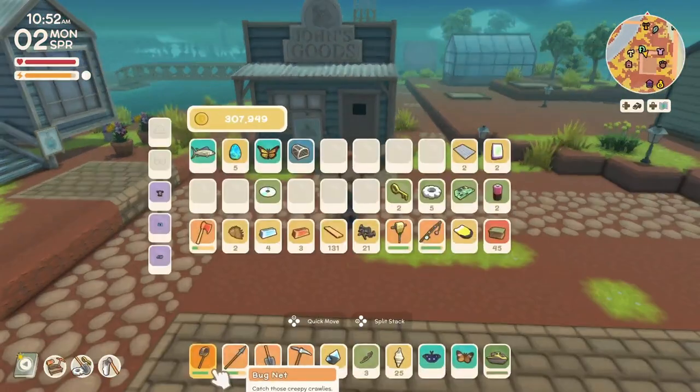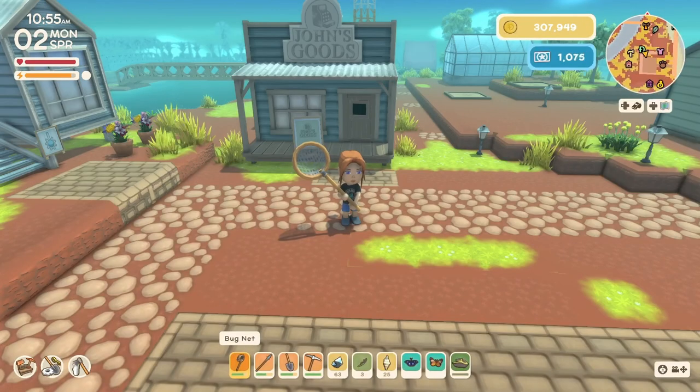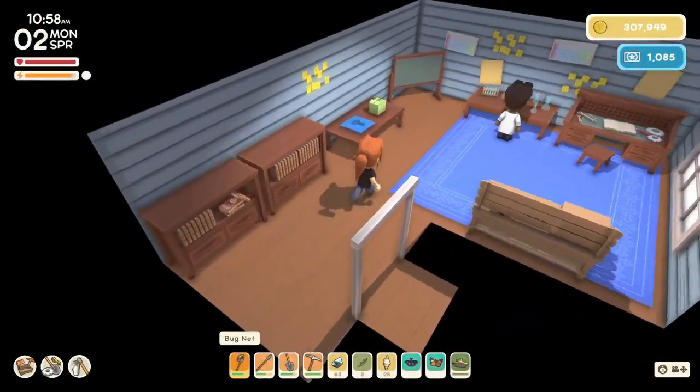And that just gave us some permit points — 100. Fantastic. And that brings us over the 300,000 that we need to see Franklin so we don't have to run home.